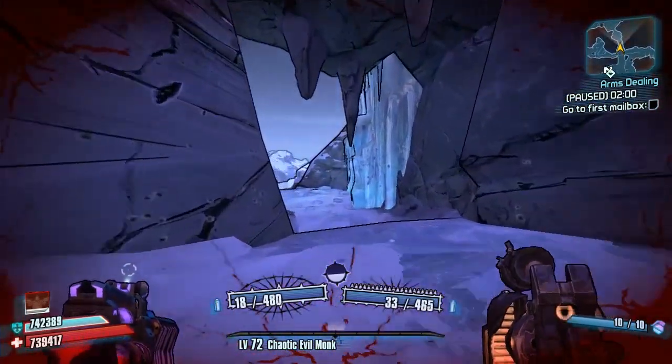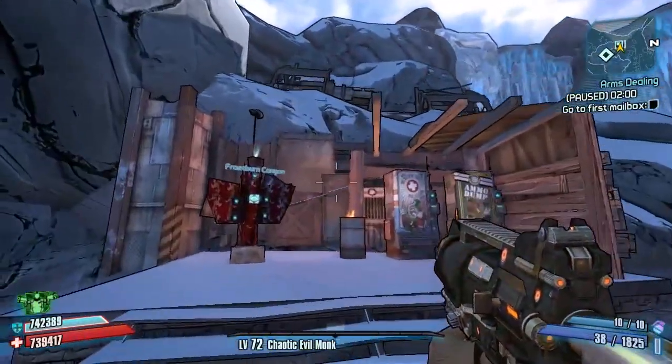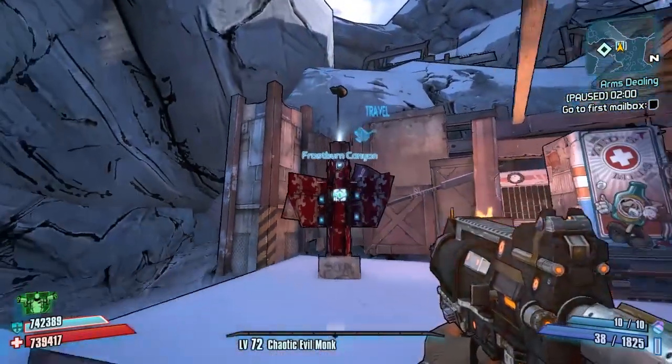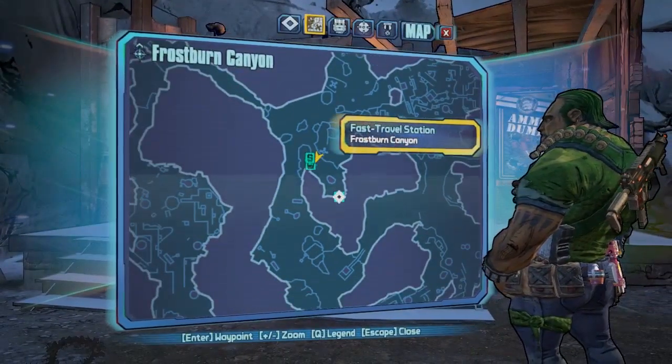I'm going to show you a few tips of making this faster. Unfortunately there are no proper skips or ways to make this incredibly faster, but I'm just going to talk you through something we haven't really been through yet, which is just speeding up characters a little bit. We are in Frostburn Canyon and I'll explain whereabouts on the map Scorch is for those of you that don't know.